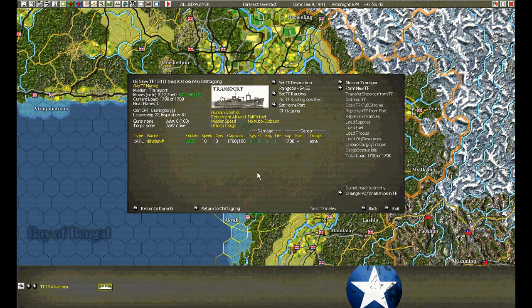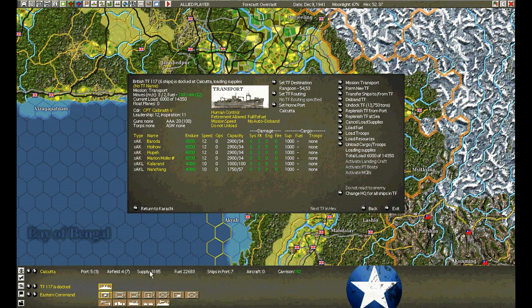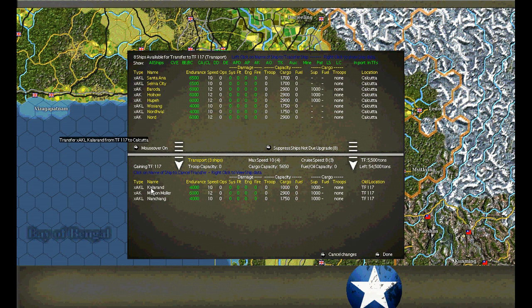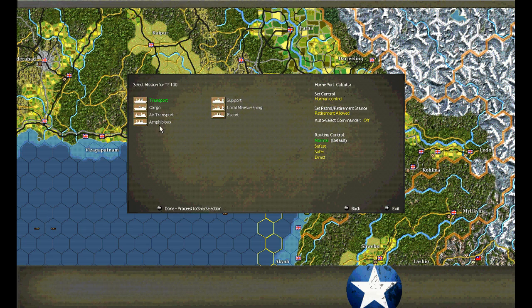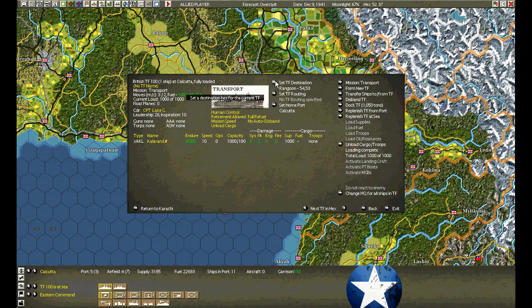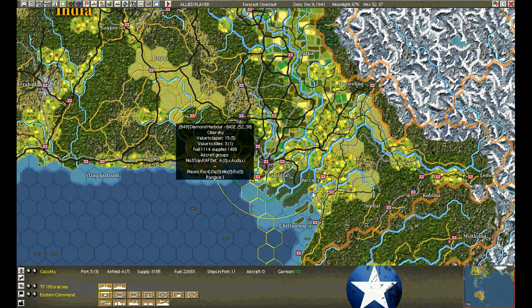The first AKL is already on its test run. The second group in Calcutta — unfortunately we ran out of supplies, run it down to 3,000. So we're going to move the larger ships out of here to load the smallest one. We'll form a new transport and send the AKL off — the one already loaded. Let's hope that their smaller profile might allow them to get through. Every ton of cargo helps.